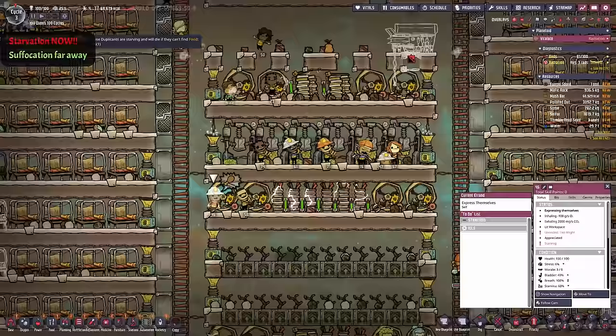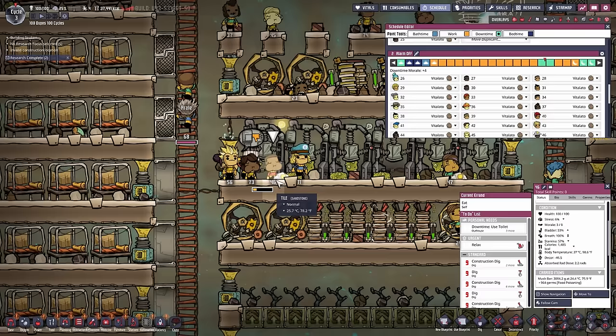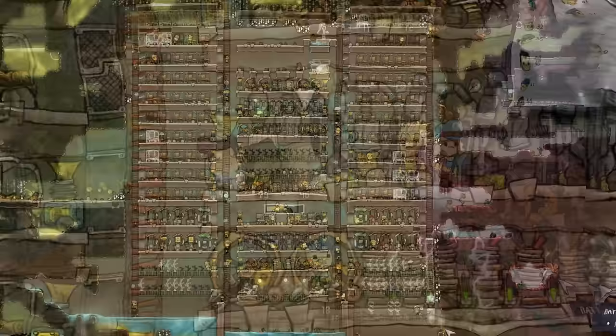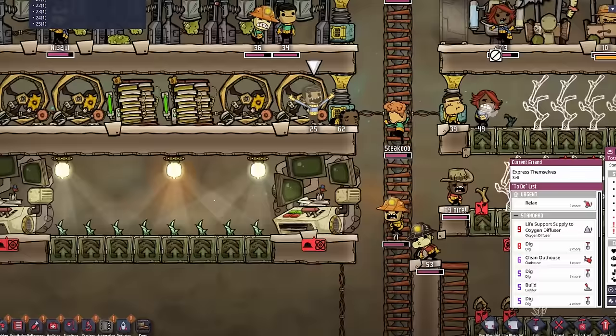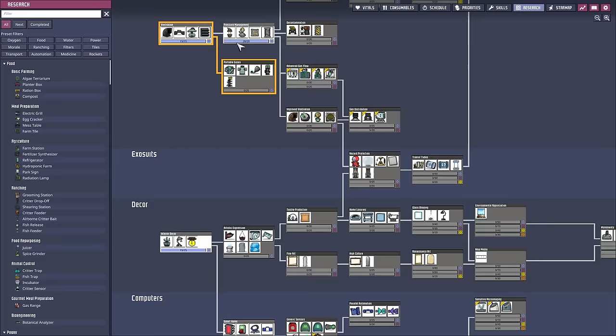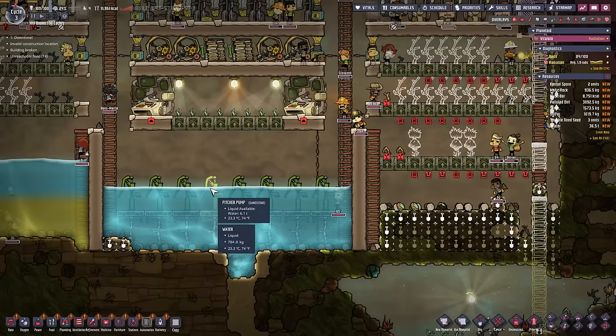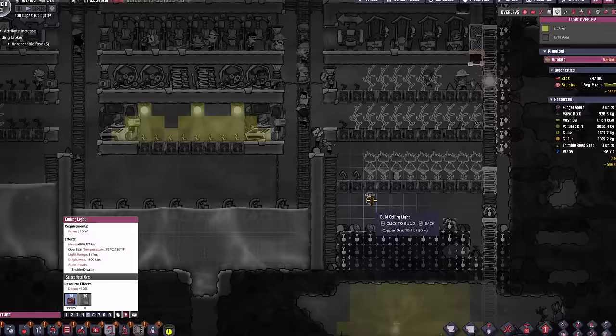Tip: if you have starving dupes, either give that dupe or their whole shift a temporary downtime slot so they have enough time to eat, or forbid food for everyone except that specific duplicant. Solution 1 worked here. We're still nowhere near a stable food source. The reason I haven't started advanced tech research yet is that we have no skill points — I needed to finish a lot of temporarily unnecessary research before being able to give the researcher dupes the advanced research skill point.